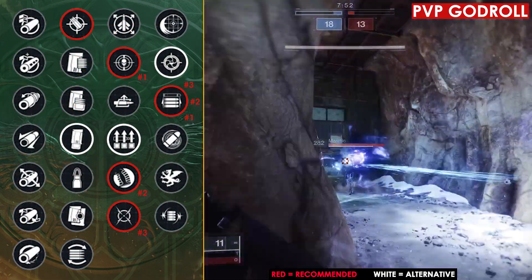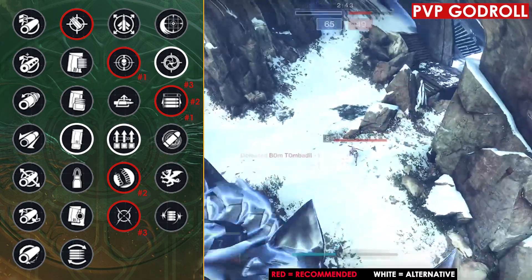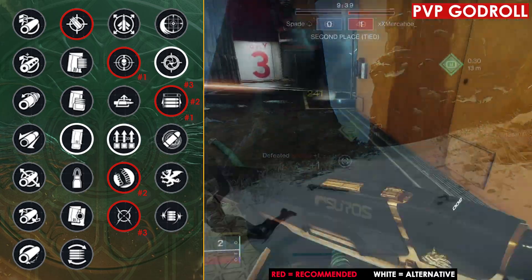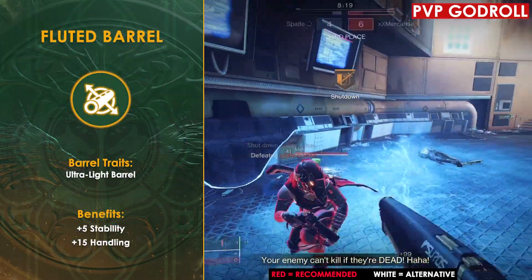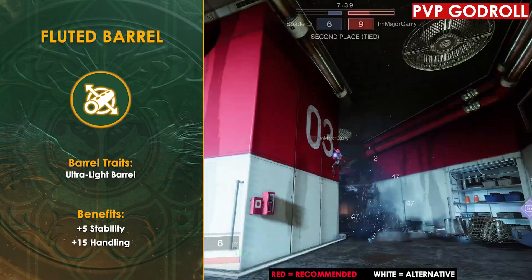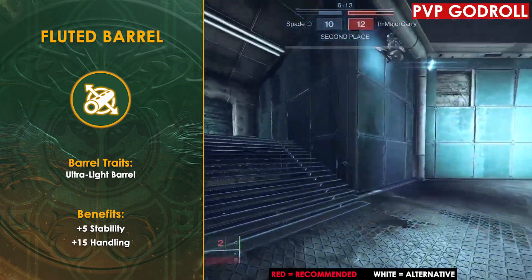Finally, for the barrel on column one, you really could go with anything here. If you are using Threat Detector, you're already getting a nice boost to your stability, reload, and handling. With that said, for the sake of consistency, I'm actually going to recommend going with Fluted Barrel, giving us a plus 15 to handling and stability, bringing our overall handling from a 65 up to an 80. This is going to help our handling feel more consistent regardless of whether we have the two stacks of Threat Detector or not.